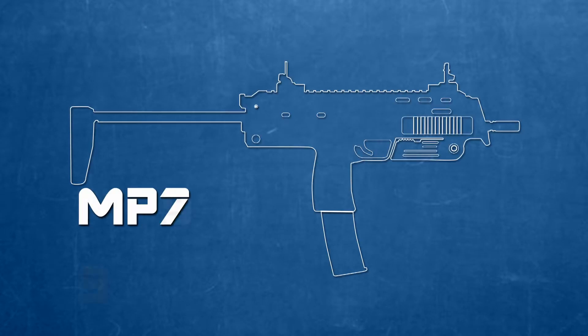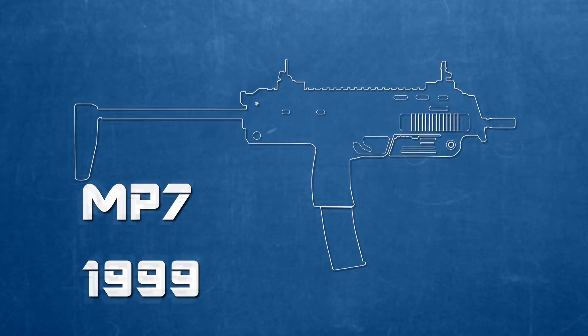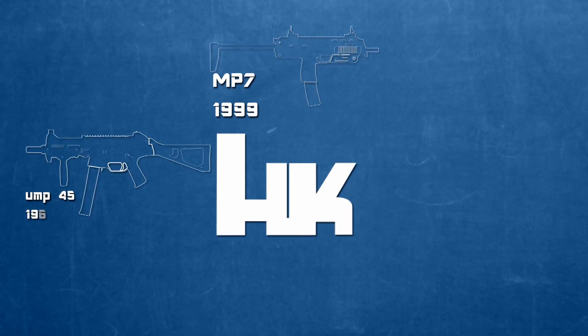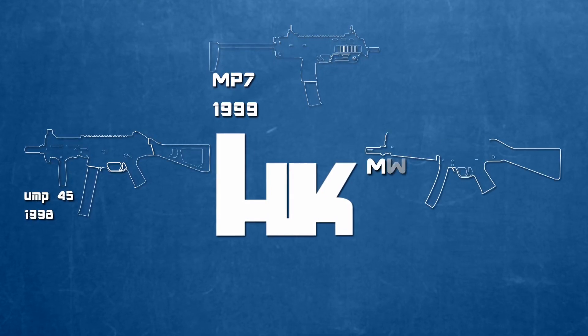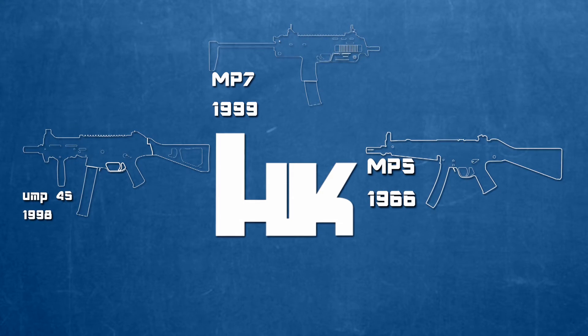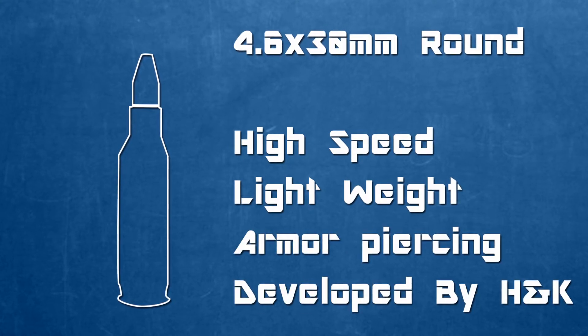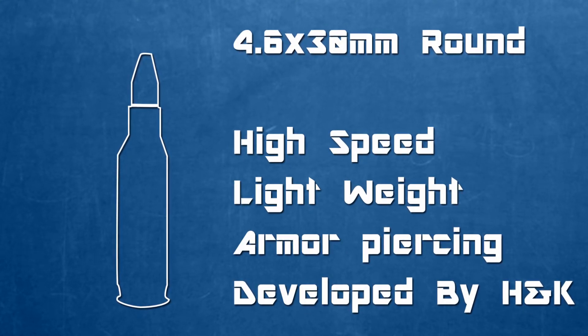The MP7 was created in 1999 by German manufacturer Heckler & Koch, who are also famous for their designs of the UMP45 and the extremely popular MP5. It fires a unique round, the HK 4.6x30mm round, that boasts high armor penetration in an extremely light package.